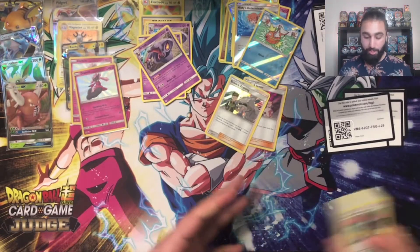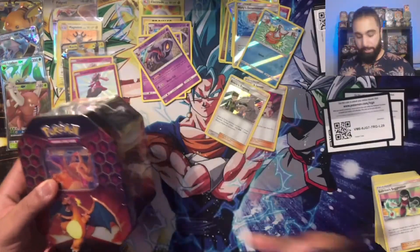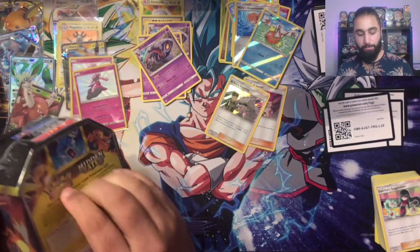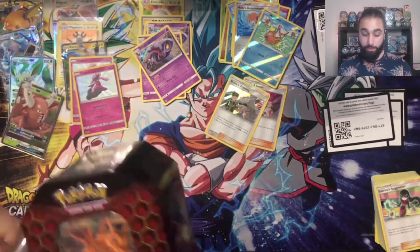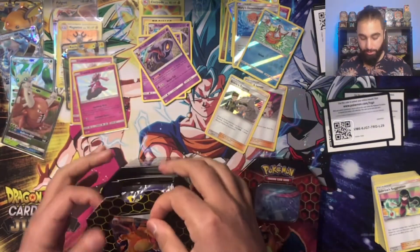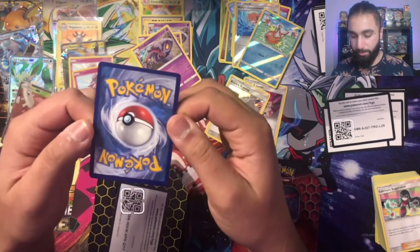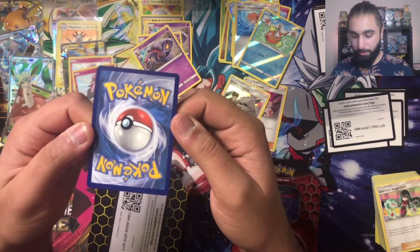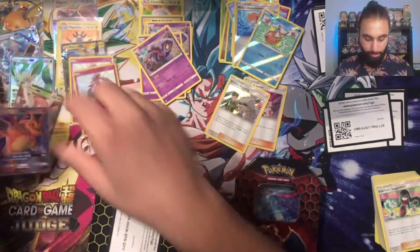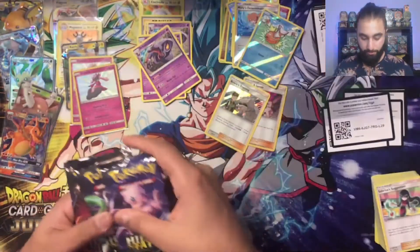Definitely liking the Leafeon results. The Gyarados tin did well — better than the Raichu tin. Let's go into the final Charizard tin. What would be nice is getting the Charizard from the Charizard pack in the Charizard tin — let's wait and see. Charizard GX promo — not too bad. Don't see any whitening on the edges either, though the centering is a little bit off. Four more packs — the final four.